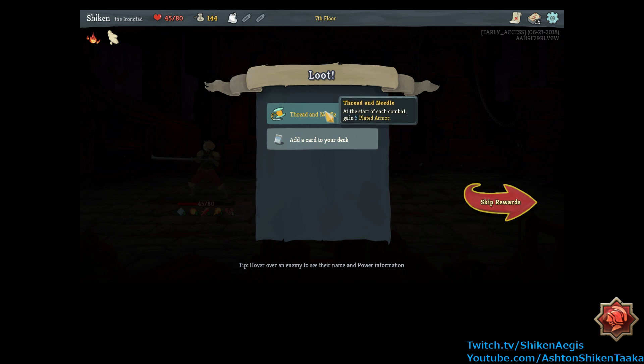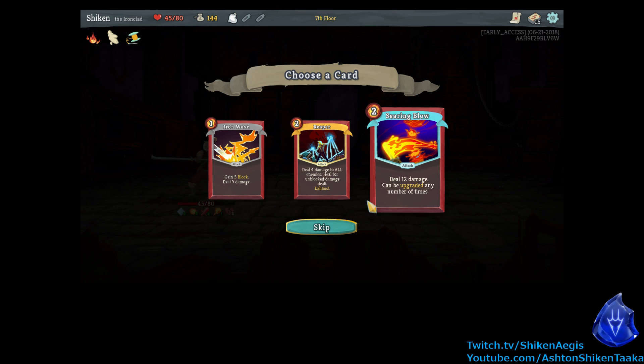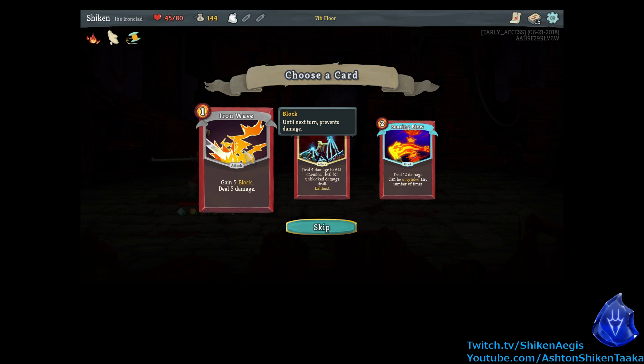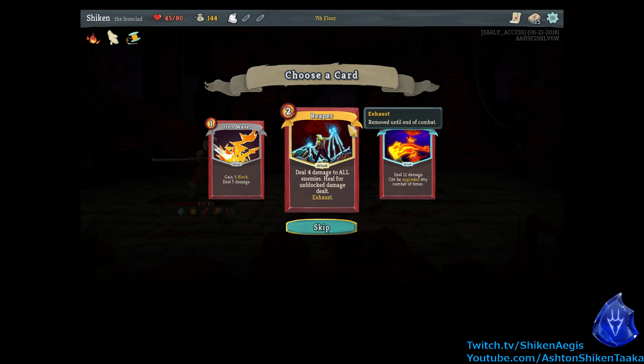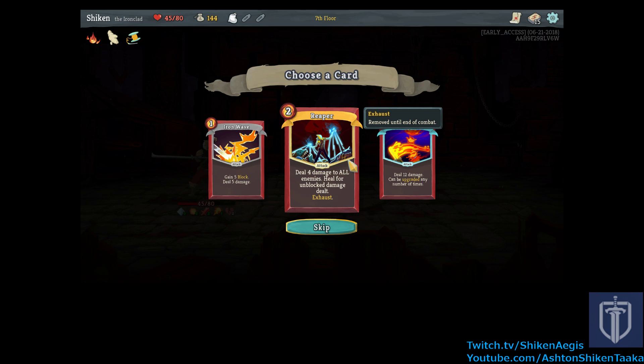Regen potion, sure, sounds good. At the start of each combat, gain five plated armor. Okay, cool. I like the sound of that. Another Searing Blow card if we wanted it. Iron Wave — gain five block and deal five damage. I like the sound of that. Reaper — deal four damage to all enemies, heal for unblocked damage dealt, and exhaust — so we'll only get that card once per battle. That's not bad though, some nice AoE and healing. But the more one-cost cards we have the better, I think. That conveniently lets us attack and get blocked at the same time. Yeah, we should probably take the healing. Even if it is only once per battle.